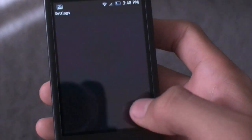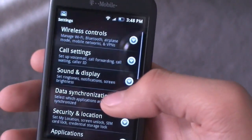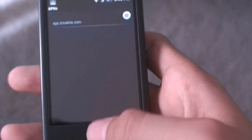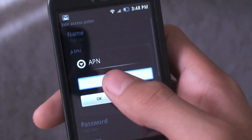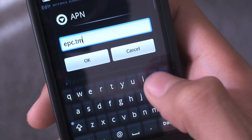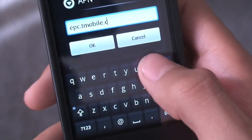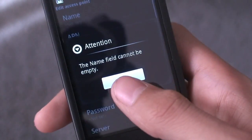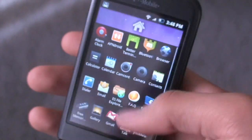When you first flash this ROM you're not going to have data. What you're going to have to do is go into settings, go to wireless controls, go to mobile networks, and tap access point names. Then tap menu, hit new APN, tap APN and type in epc.tmobile.com. Once you have that in you'll officially get data. That's all you really have to do.